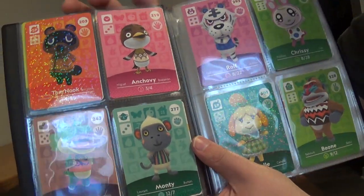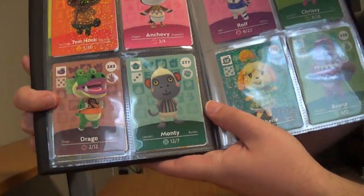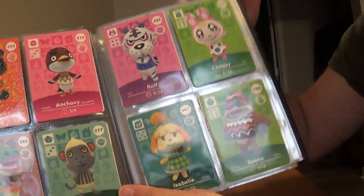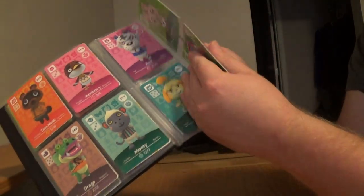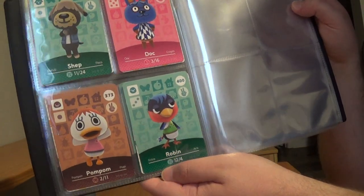Then we're on to Series 3: Tom Nook, Anchovy, Drago — however you say his name — Monty, Rolf, and Chrissy. And then for Series 4: Isabelle in a dress, Boone, Shep, Doc, Pom Pom, and Robin.